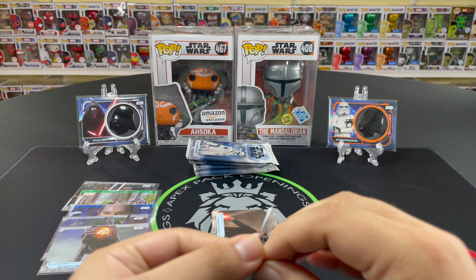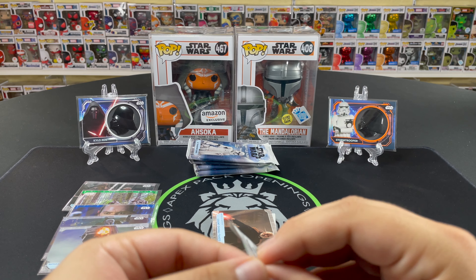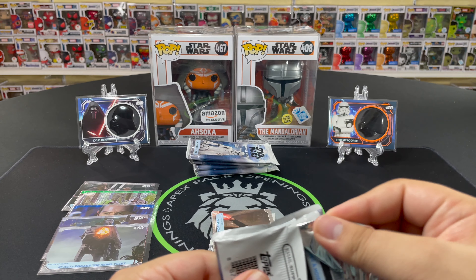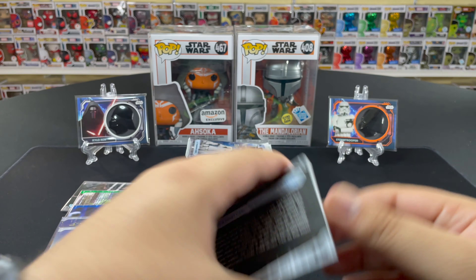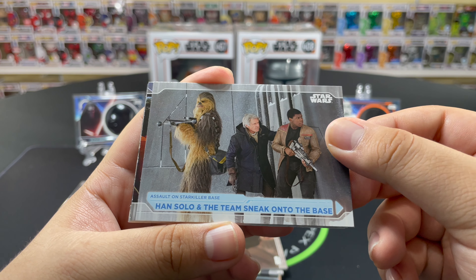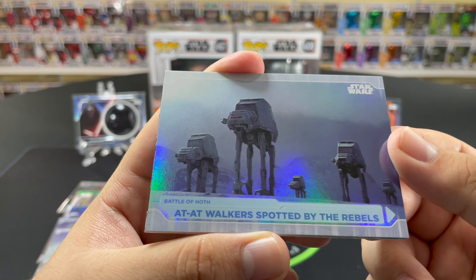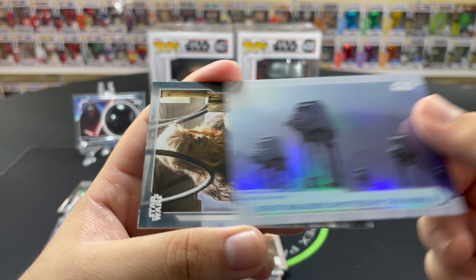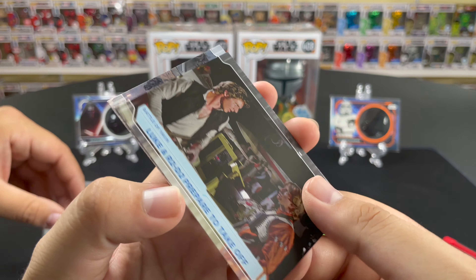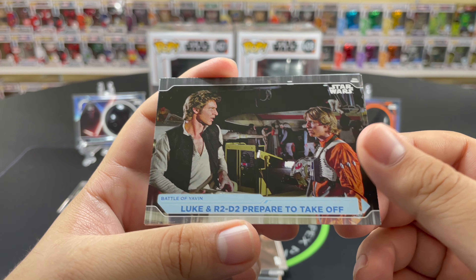I think we've definitely gotten some cards we didn't get last time around — the first three or four packs were all new cards. It's only a 100-card base set and you're getting 122 cards across two blasters, so that's not bad at all, and not many doubles. Han Solo and the team sneak onto the base, Imperial Navy, a nice refractor — AT-AT walkers spotted by the Rebels. Another Galactic Adversaries, nice Chewbacca. Han and Luke there, and Luke uses a hoist cable to bring down an AT-AT — classic scene.